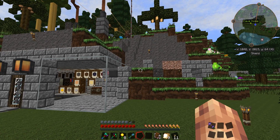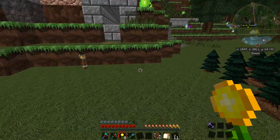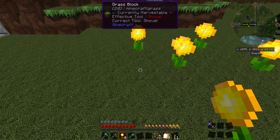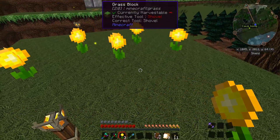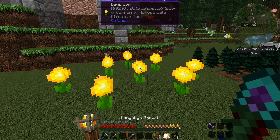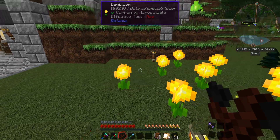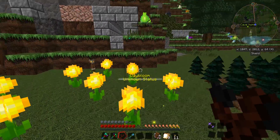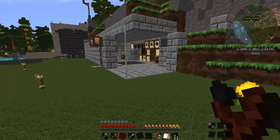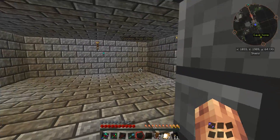We've got our day blooms here, and we can easily plant these down. These guys like to be planted at least one block apart, otherwise they will not function as well as they should. Let's plant them something like that — there we go. Now we can take a look at these guys with our wand and see they are generating mana. But how do we get the mana out? We want to be able to use the mana, and they are filling up fairly fast. Once they fill up, they won't do anything else. That's where some more blocks come in — we need to get ourselves a mana spreader and a mana pool.